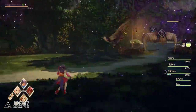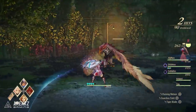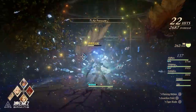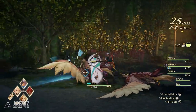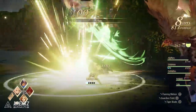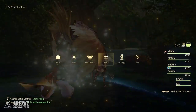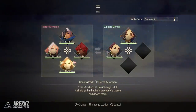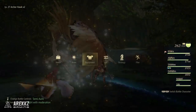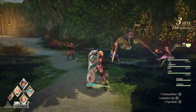Once you get to the point where you have more than four people, there are always two people in the support bracket. You can call them in using their boost attacks, but they're not actively seen in combat. If you decide you want them in combat — maybe because they're more effective against what you're fighting — bring up the main menu by pressing the touchpad, tab over to the switch option, and move them around in the grid. Provided the person has finished their current action, they will then swap places and be active in combat.